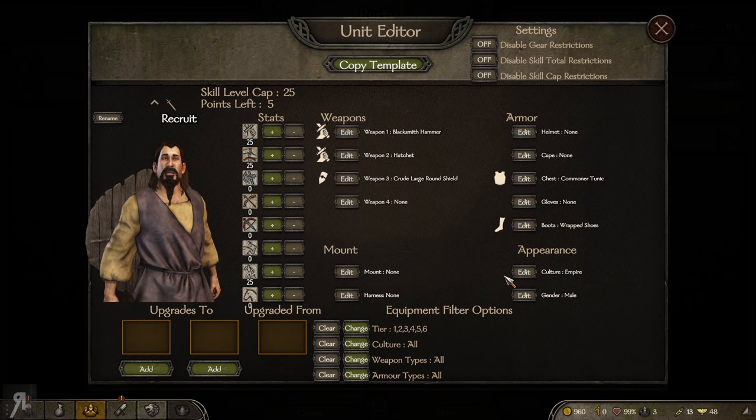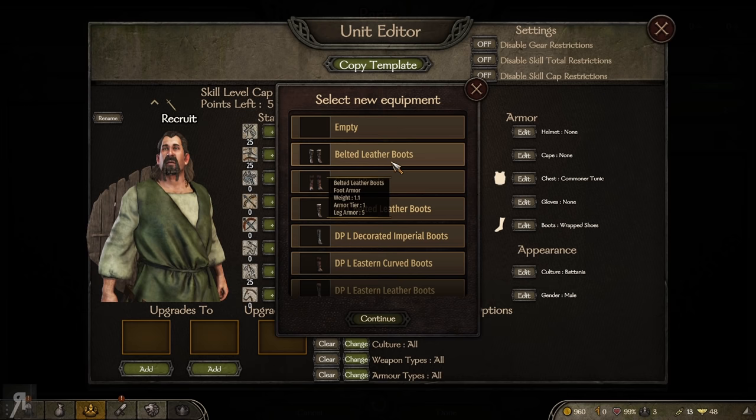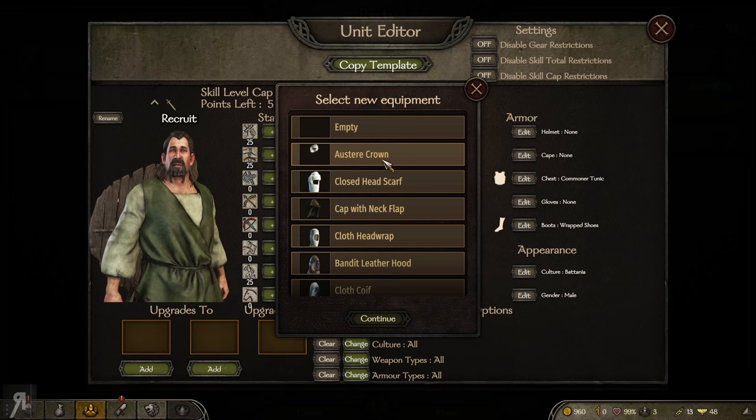We're going to switch their culture to Battania as well. You can change their variation in terms of what they wear — I'd like them to use a different helmet, maybe a bandit leather hood. We can also give them a random cape for some armor bonus, and you can even give them a mount if you want.